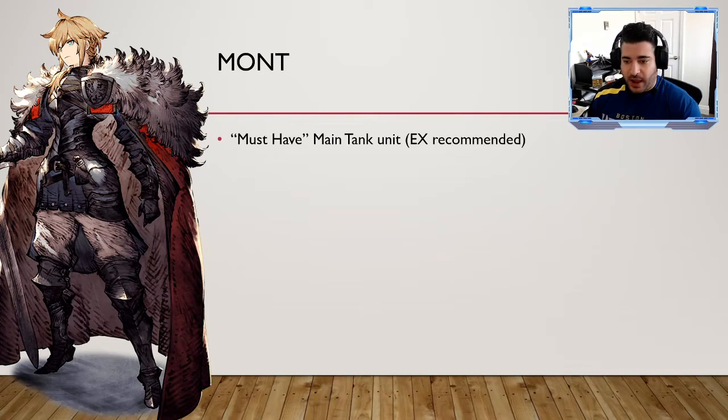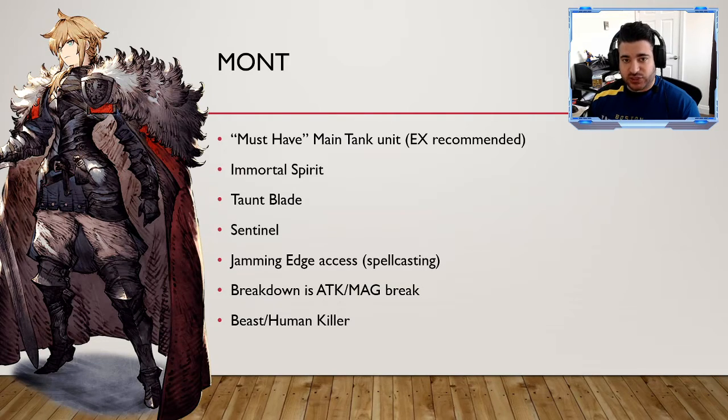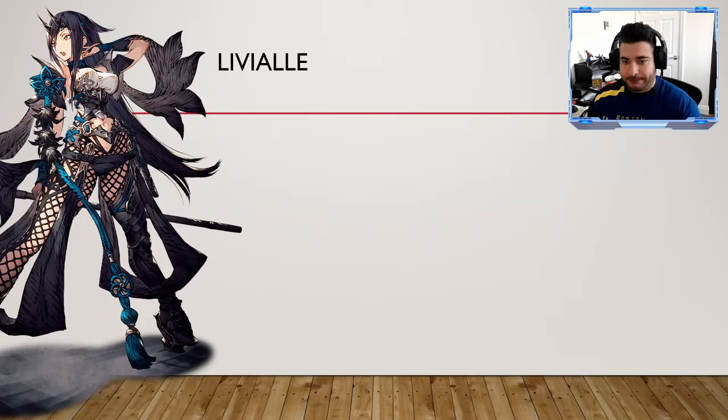Mont is a must-have main tank unit — EX recommended absolutely, he's too good. He has access to Immortal Spear which gives him courage, he can proc hate via Top Blade, Sentinel is great for defense and spirit buffs. Jamming Edge is a physical attack that can cancel spell casting, giving some DPS denial. He has attack and magic breaks, and beast and human killer — since some stages have human characters, he can increase his damage on those.